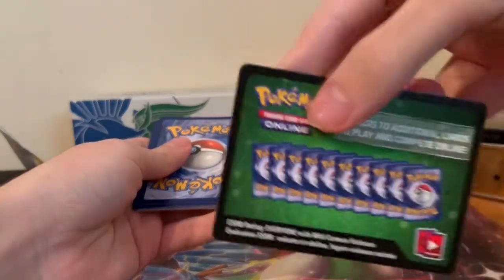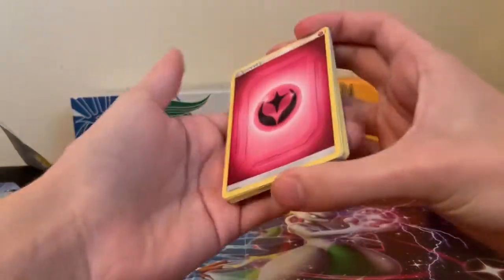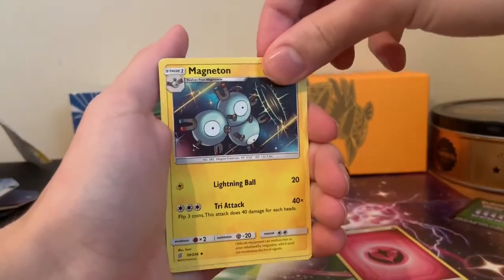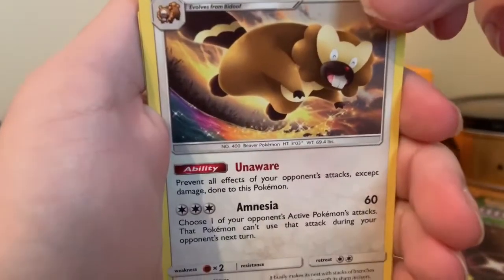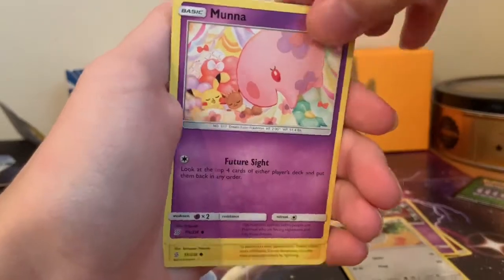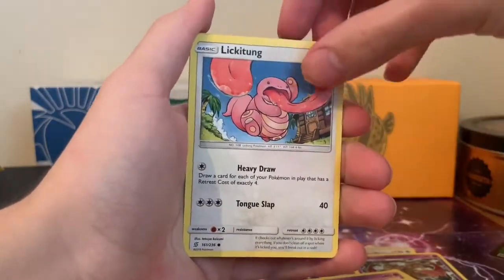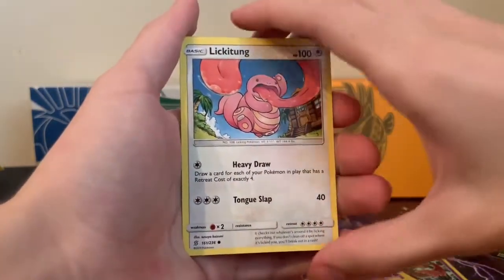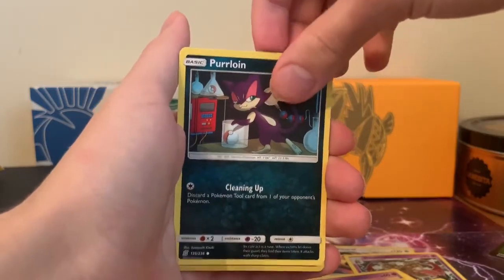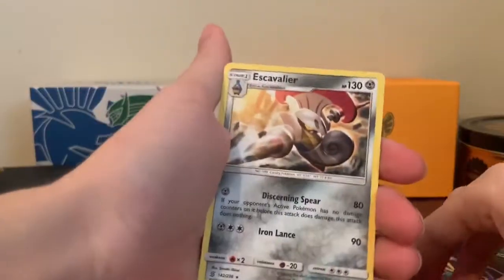Starting with the code card. Fairy Energy. Magneton — uncommon. Bibaro, love Bibaro. Dublade. Moona. Then there was a camera issue but we're back. Pikachu. I'll show you guys how I'm setting up my camera — it's literally so ghetto. That's what's been making these so difficult to upload, because I can't find a good setup. Reverse holo Murkrow. And the final card is an Escavalier, regular rare.